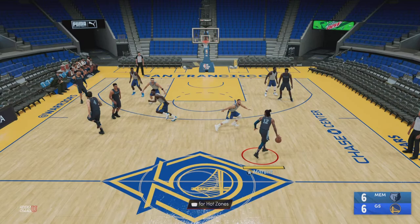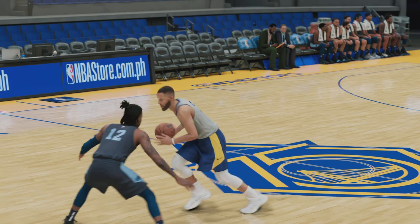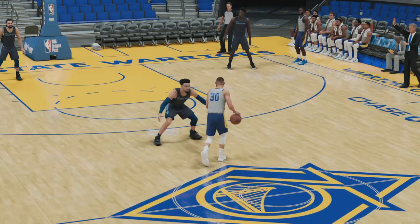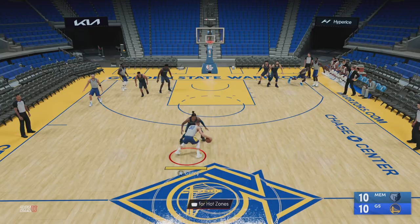The key really is to finish strong. If you're using guys like Ja Morant you can blow by Steph and initiate that deadly contact dunk animation. But if you're a guy like Steph who can't finish at the rim like that, use your different euro steps and finesse finishes in order to complete the play — even against guys like Dylan Brooks, that's easy money if you finish with the right layup.